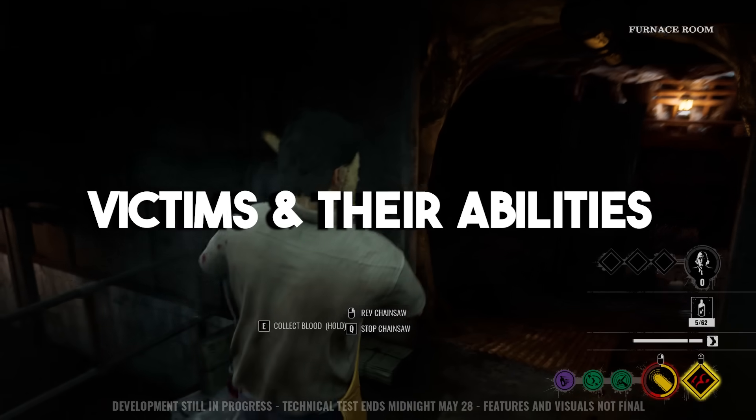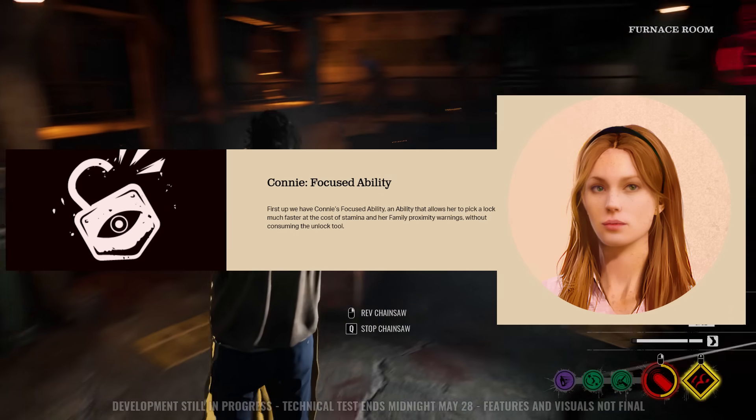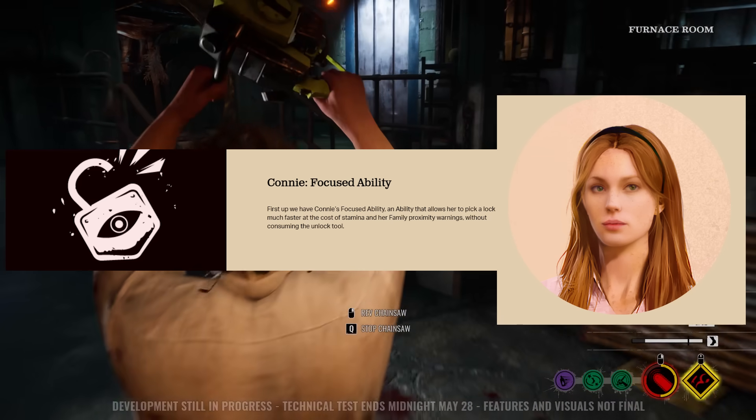Now let's talk about what the victims can do through their abilities. Connie is a speedrun character — she's able to unlock doors really quickly and not consume an unlock tool at the same time. There are some debuffs to it, but she's just so good at doing that.